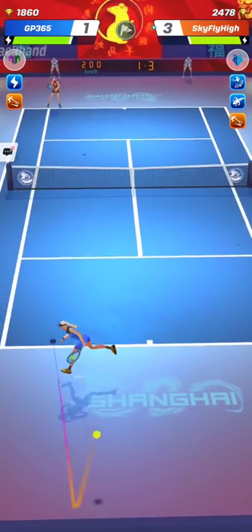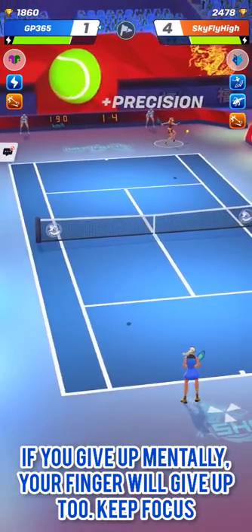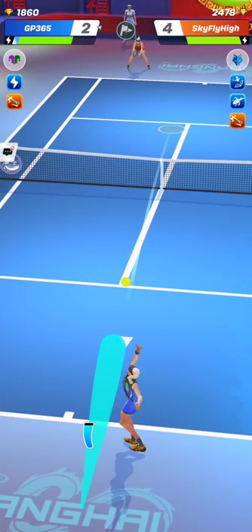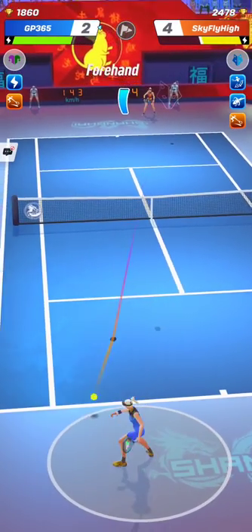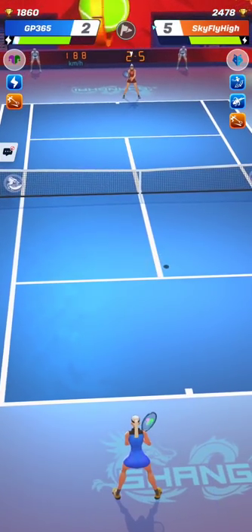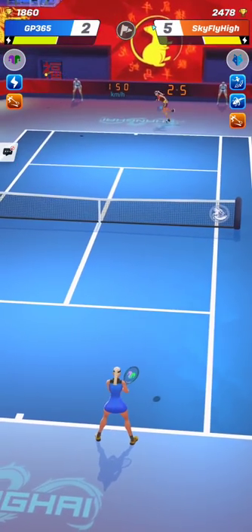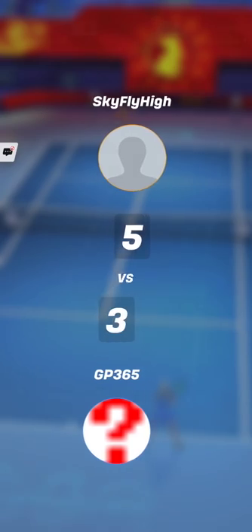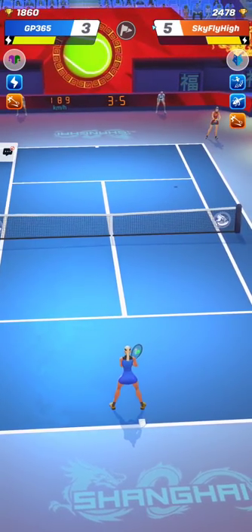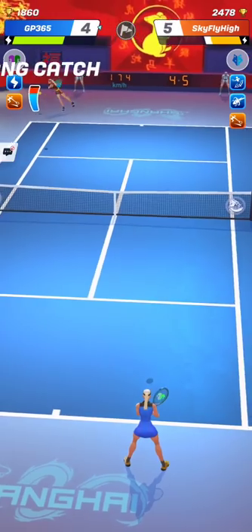Don't lose focus when you are down 0-3, 1-4, or 2-5. Stay in the match to come back and win it — a match is never over in Tennis Clash until you see the end-of-match screen. Now and then, hit the cross-court drop shot followed by a strong stroke combo. You have to take risks to come back, so don't be afraid. By taking risks you will unsettle your opponent and show him that you are mentally strong — he will feel it will not be so easy to beat you. The mental side of the game is very important in Tennis Clash and can almost counterbalance a lack of high stats.